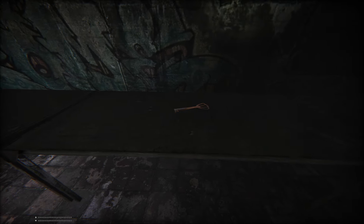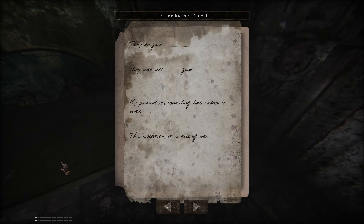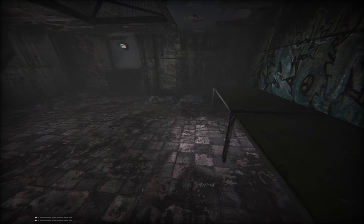Now that looks like a key — or a spatula. Probably could be used as both. And a note. 'They are all gone. My paradise. Something has taken it over. The isolation is killing me.' Letter number one of one. While exploring Fort Oasis, you will come across journal entries written by those who used to live here. Press the journal toggle key J to read these entries. So we do have a journal, but it's just for storing notes — no entries of our own.